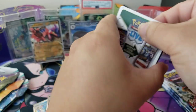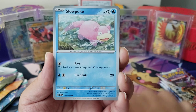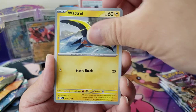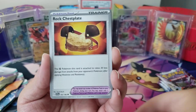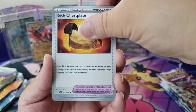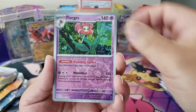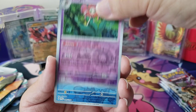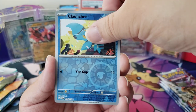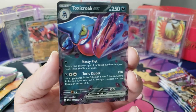Let's go — we have Energy Retrieval, a Lechonk, Slowpoke, hello, Wattrel. Yo, look look look — Lucario with Rock Chestplate, 30 less damage if you're a Rock Pokémon — it's a titan! Florges — I do like that artwork, that's nice. And then we have a Clauncher.